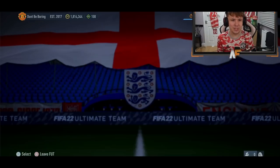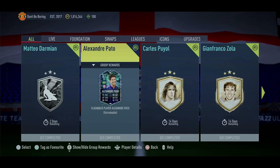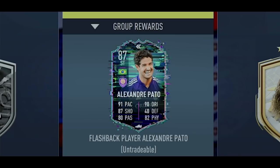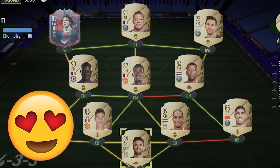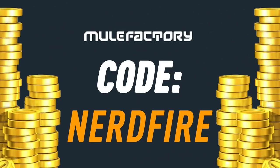All right, here we go — Pato should be here. Oh my god, here he is! If you guys want to kick-start your FIFA 22 team off with a bang, head over to mooglefactory.com for the cheapest, most safe and reliable coins, and use the code nerdfire at the checkout for five percent off your order — get yourself some FIFA coins to boost your team right now.